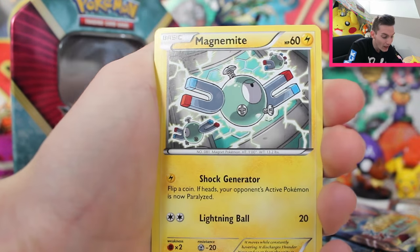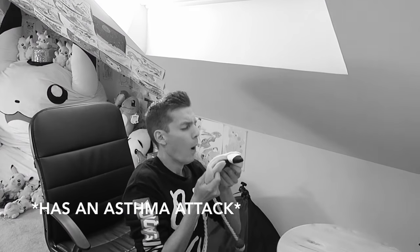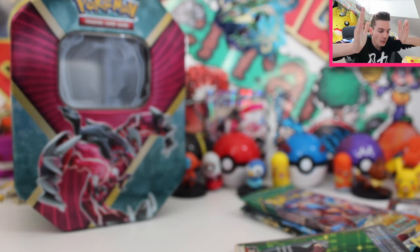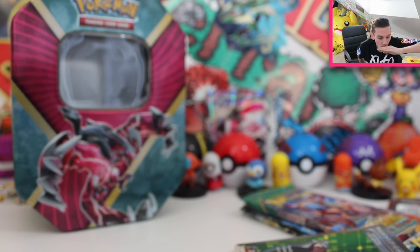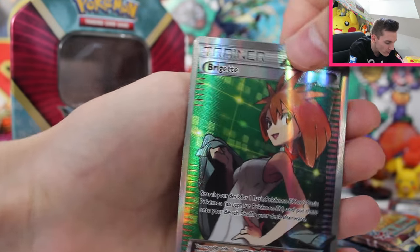We've got a Paras, a Snubbull, Magnemite, Pikachu looking clueless, and a reverse Pillowswine. Oh! Oh! It's the very first pack! Holy mother duck! Pikachu! No way. No flipping way. The first pack magic on these tins is absolutely ridiculous. Leave a comment in the comments section below — have you opened one of these tins and what was your first pack like? Was it absolutely insane? The shake is real.